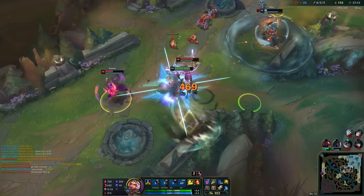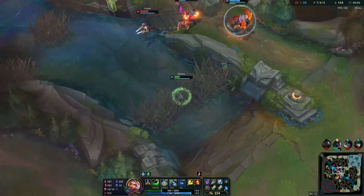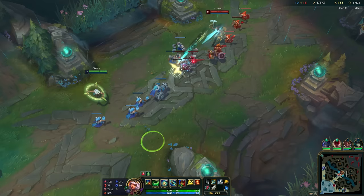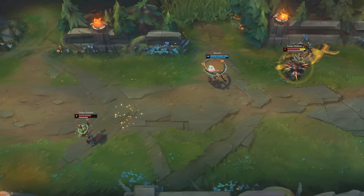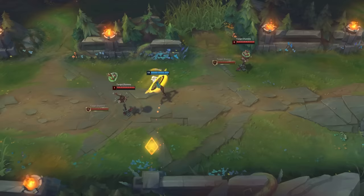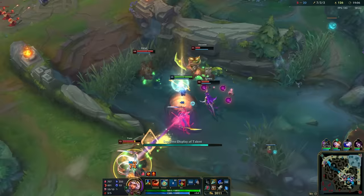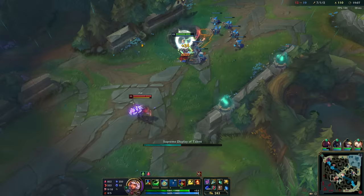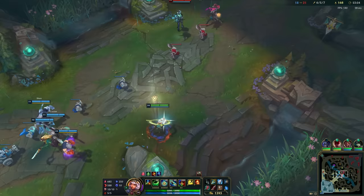I thought it was easy and played a few games without much training, but my problems only started there. From now on, combos would be getting really situational. Finding a good place to use it was a struggle, and often waiting a few frames too long meant I'd missed my perfect opportunity. After 4 games and no good attempts, I came back to the practice tool and took training seriously. After an hour of practice, my muscle memory was doing the combo for me. I started playing, the first play was great, the second even better — and 5 games in, I did it.